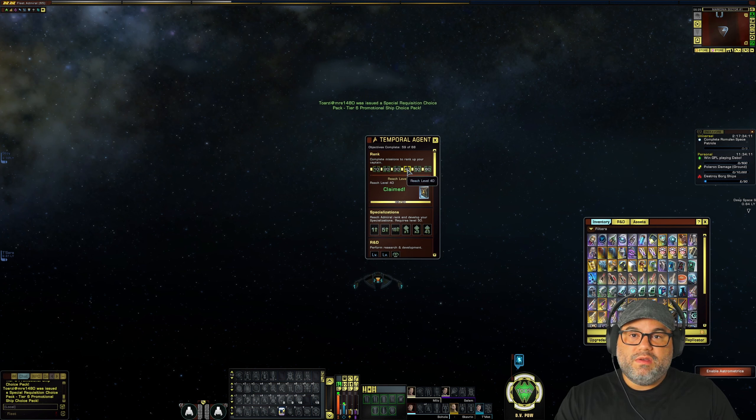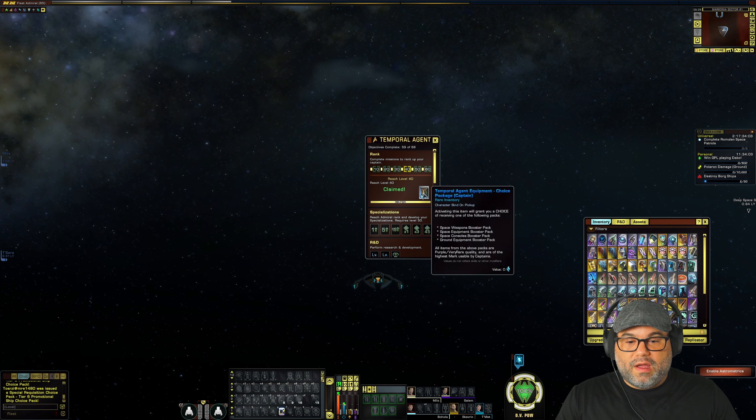Ranks 10 through 40 — when you just level up from rank 10 to 40, at each milestone — rank 10, rank 20, rank 30, rank 40 — you're going to get some consoles, weapons, or ground equipment. You get to pick between those and they will be appropriate to your level, probably a little bit better than weapons that you can just find from the missions or from drops. So it's helpful as you're leveling up your character.